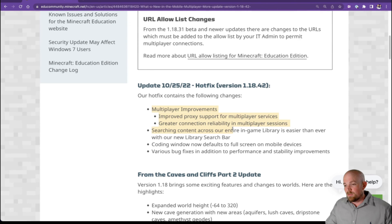Things seem to be going pretty good for us. The in-game library was a big one as well — there was a specific URL that needed to be whitelisted and you couldn't load worlds from the library. It seems to be a bug fix that's popped in there, and we're seeing pretty good results happening across schools.